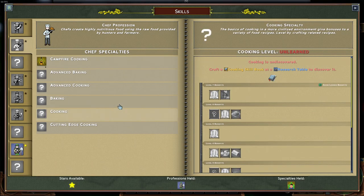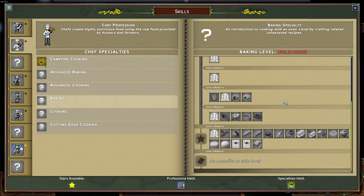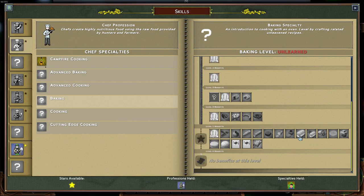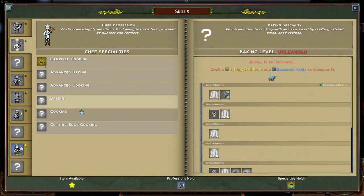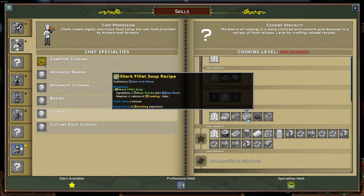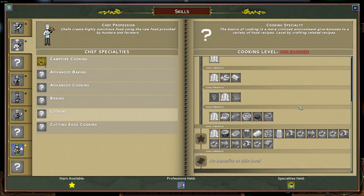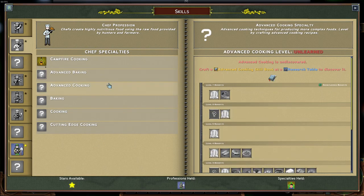Baking and Cooking both need a new crafting station, which is made by the mason or the engineer. It's basically the mid-tier food stuff — like tomatoes and bread for baking, and things like a shark filet soup or a vegetable soup recipe for cooking. This is what people will eat most of the game, really, because it takes quite some time to get to advanced baking and cooking.